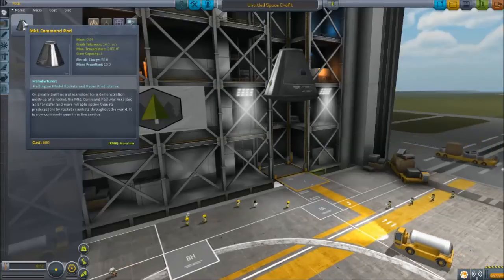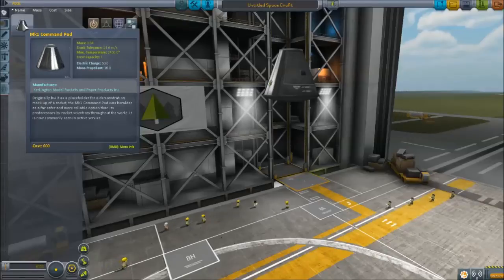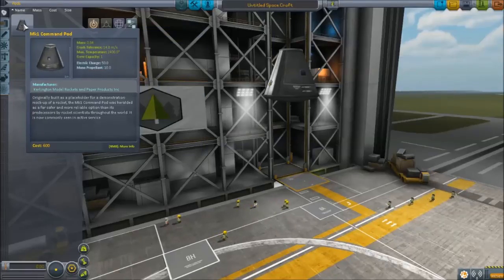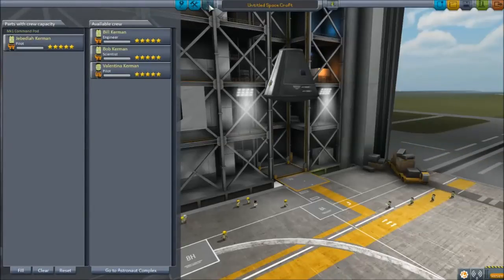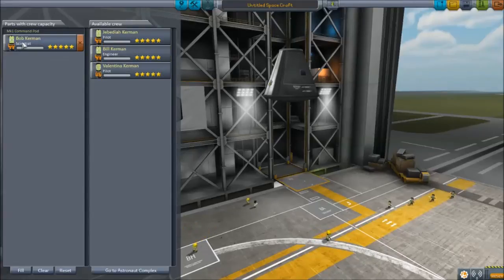When you mouse over any part, it gives you information — mass, crash tolerance, temperature, and data like that. When you right-click, it unlocks even more information. What you should know now is that this crew pod has a capacity of one — a Kerbal goes in there. You can check the crew tab to see which Kerbal is assigned. Placing a pod automatically fills it with pilots starting from the top of the list, and Jebediah is always at the top. I'd recommend you put Bob in all of your craft, because Bob is a scientist, and scientists collect more science than pilots or engineers do.